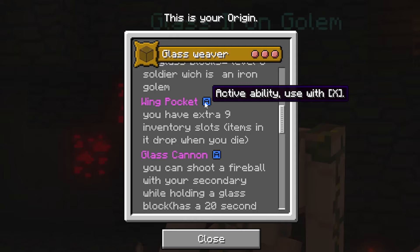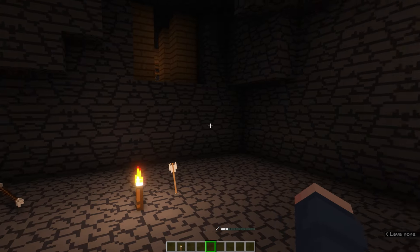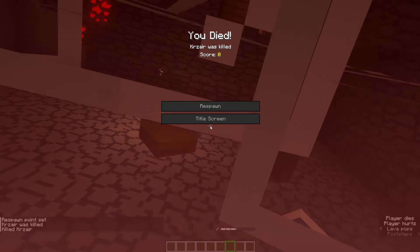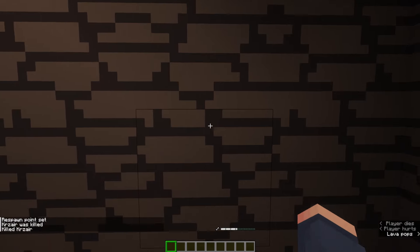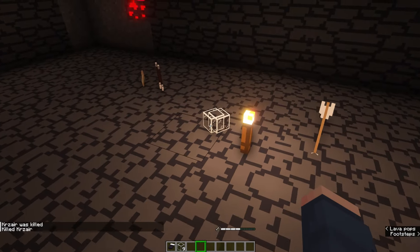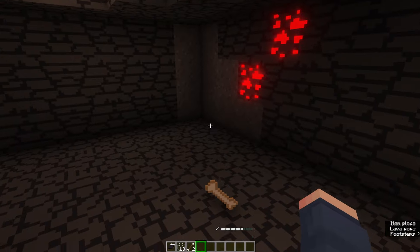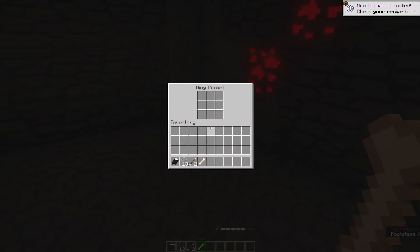Winged Pocket: activated ability with X, which is the creative save bar or hollowed bar. You have an extra nine inventory slots. Items in it drop when you die. So by pressing X, as you can see, you get an extra nine slots of inventory. If you die with anything in here, it will get dropped. I'm just going to murder myself — and as you can see, that glass: nine glasses here, and then there's more glass down this way, because there are two lots of glass. There's the remaining glass in my inventory, and the nine blocks that were inside of the pocket. Which, if we open up the pocket, it's gone.